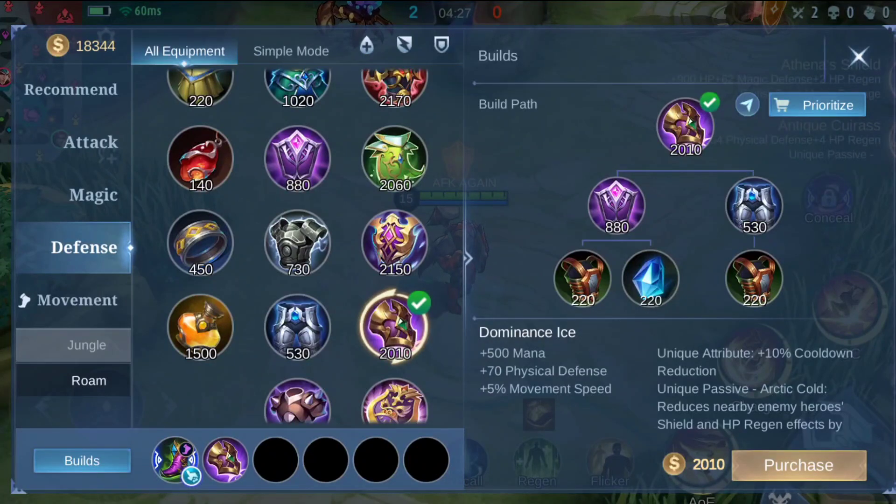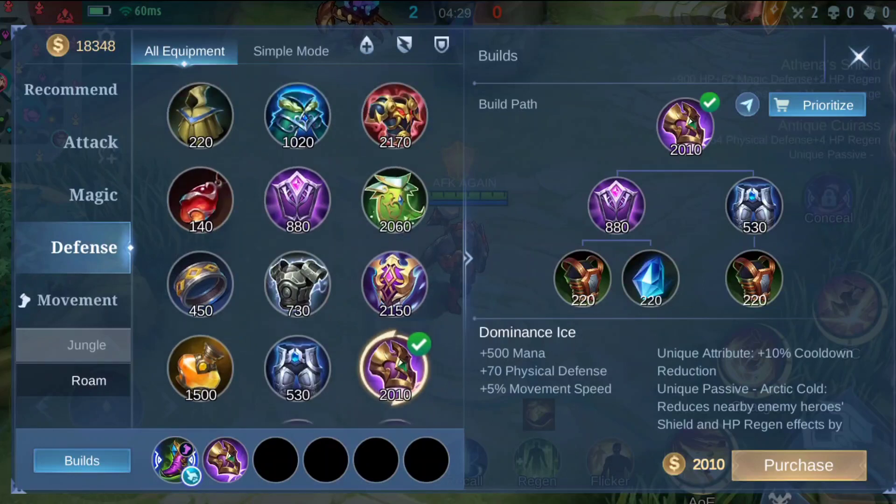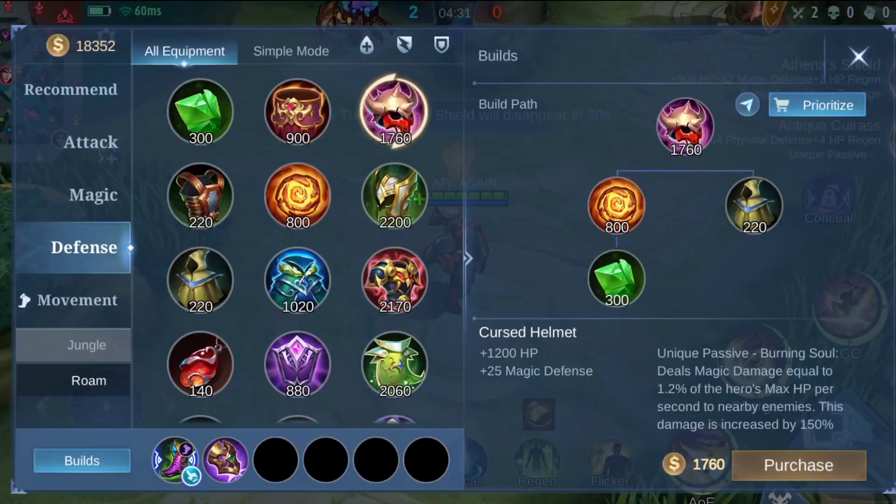The second item should be Cursed Helmet, because Tigreal is like glue — he always sticks with the enemy by using his second skill and ultimate. So Cursed Helmet will be better to deal damage, and it will also give you magic defense. So it's best as the second item.